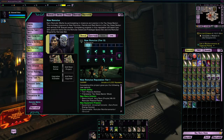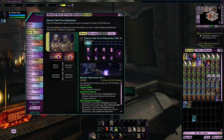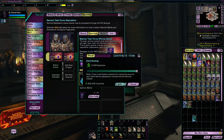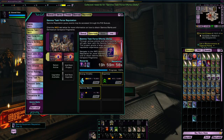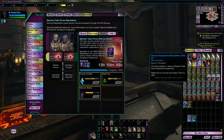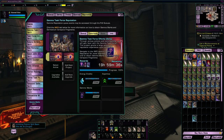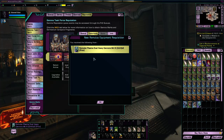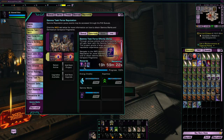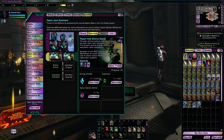When we completed that project we got this item here — a New Romulus Equipment Requisition. Every time you kick off a daily project you will get a requisition for that particular reputation, and in it is a random piece of gear. I double-clicked it and got an Inhibiting Polaron Split Beam Rifle, Mark 12, Damage x2, Rare. From the Romulan one I got a Romulan Plasma Dual Heavy Cannons, Mark 11, Crit H x2 and Proc, Very Rare. Every time you do one of these projects, you get some random piece of gear from that reputation.